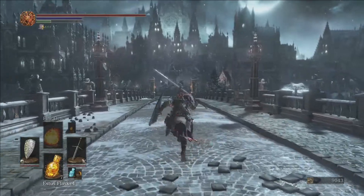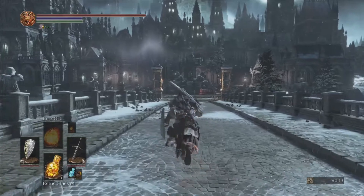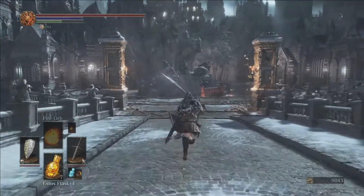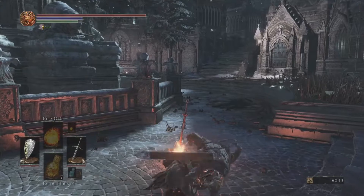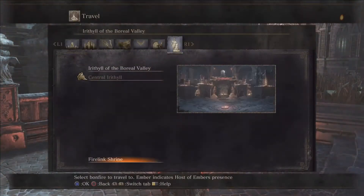She's gonna give us some items and then pledge her loyalty to us. You can shortcut the rest of her quest line if you want and not lose any items, which is what we're going to do. This is kind of the end of the road for her quest line, so we'll travel back to Firelink.